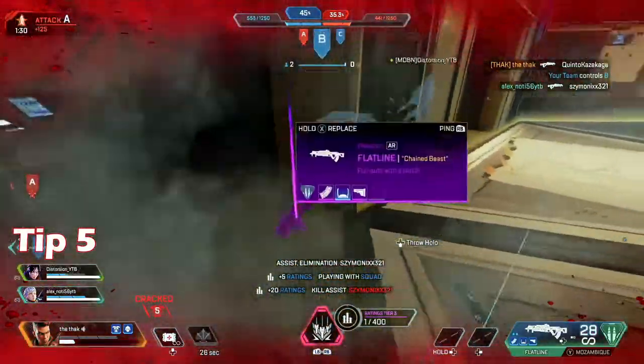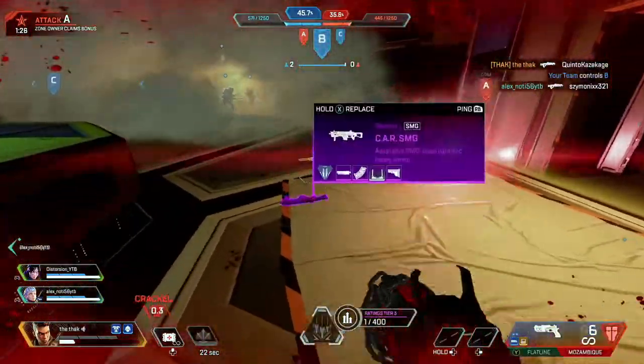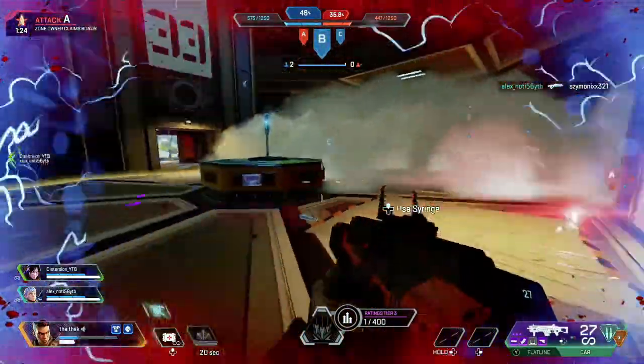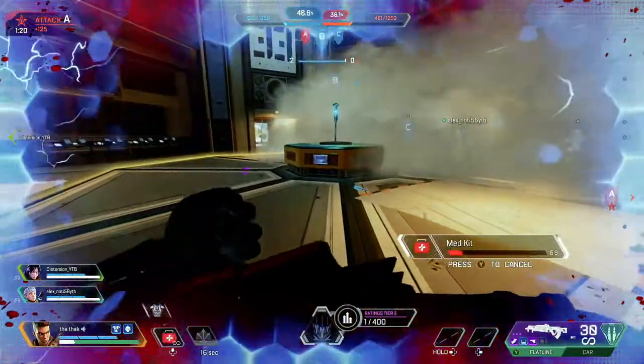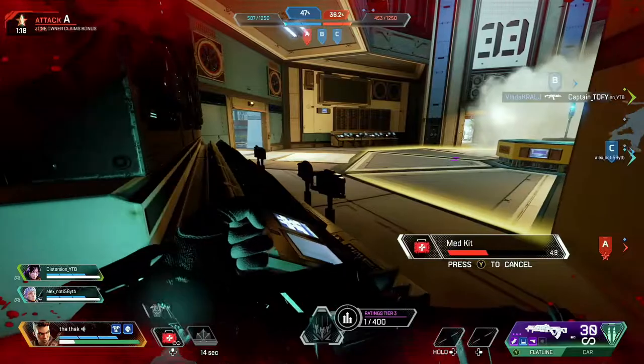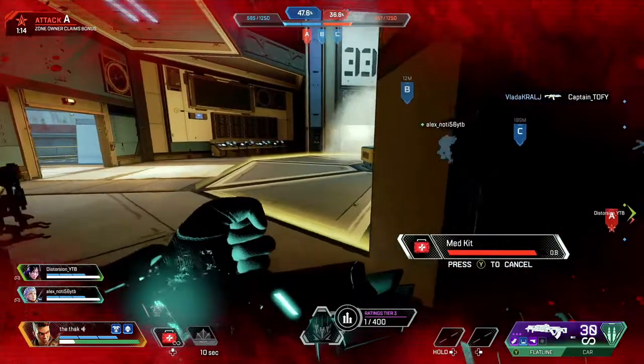My fifth tip is to customize your loadout by looking on the ground. While you do have to start with a pre-selected loadout, if you look on the ground when enemies or even your own teammates die, their weapons will drop for a certain amount of time. If they're a higher rating than you, that means you could be picking up an instantly upgraded weapon.